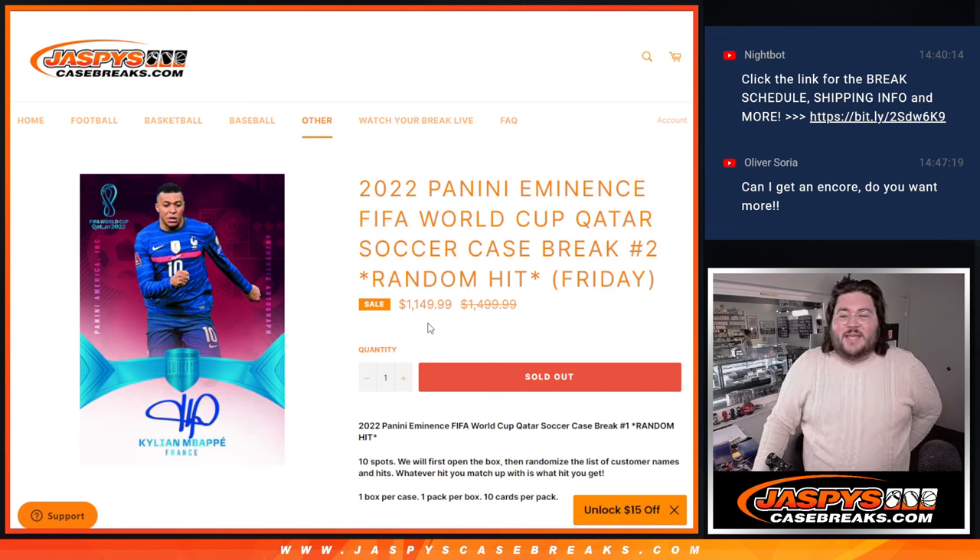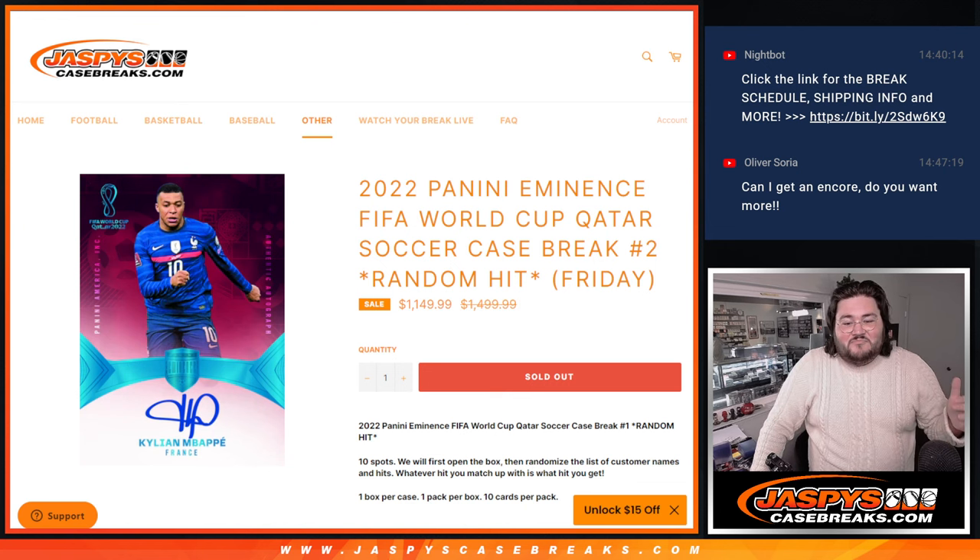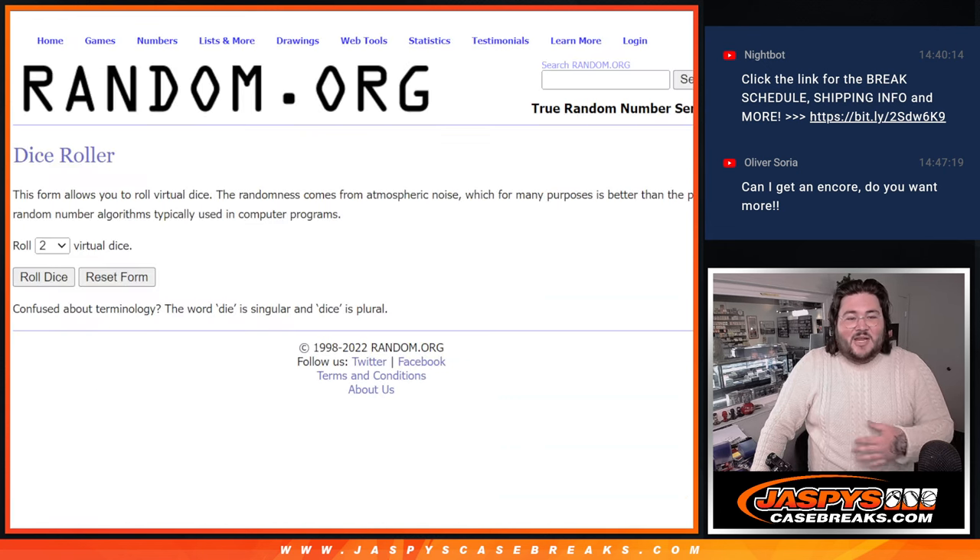What's good everyone, Chris from JaspiesCaseBreaks.com. We're back with 2022 Panini Eminence FIFA World Cup Qatar Soccer Case Break Random Hit Number 2. Just did one with a sneaky 11th hit in there — check out the video, such a fun one to do. Same thing: 10 hits, 10 spots, 10 cards.